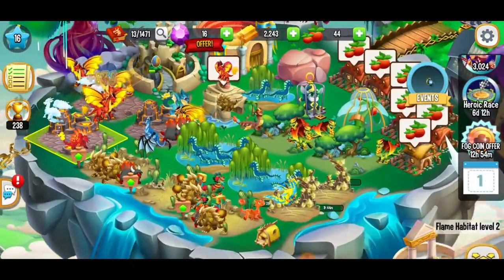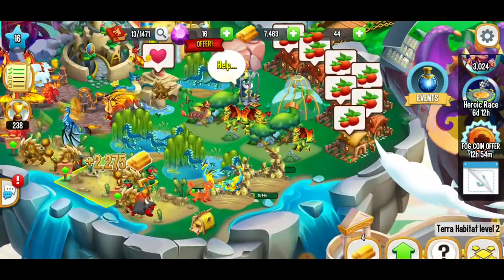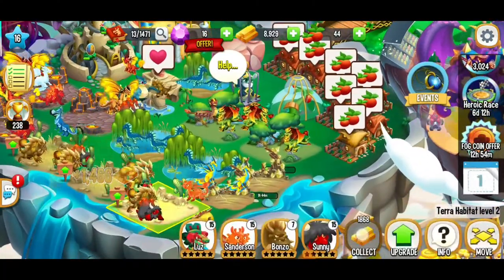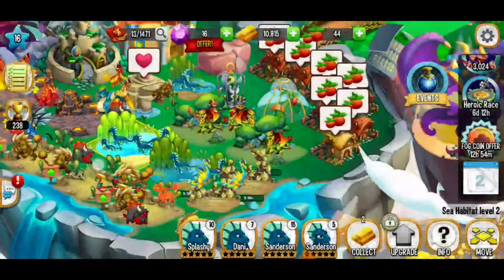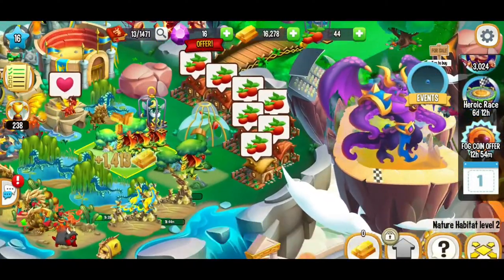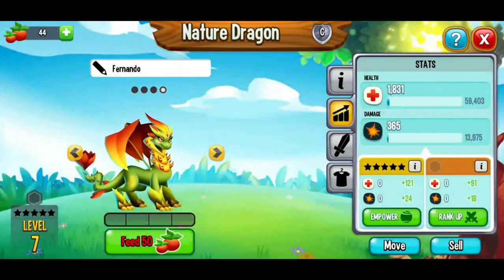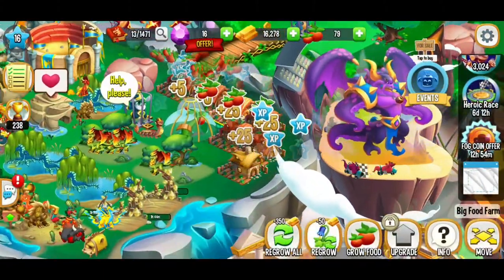We're going to collect every gold we can get. We're getting that gold — we're going to go collect that gold over here and at the nature habitat too. No food, can't do it. So here we're going to keep working on the food. Hopefully we'll have enough food to level up a little bit there.